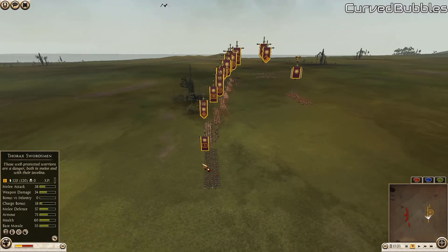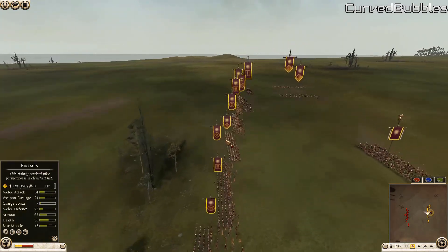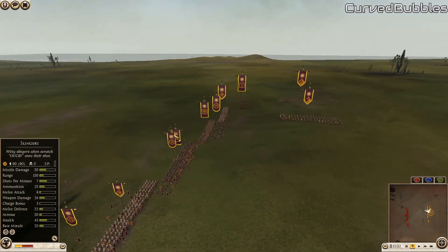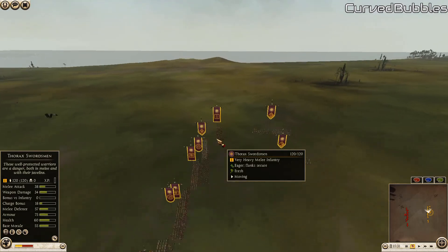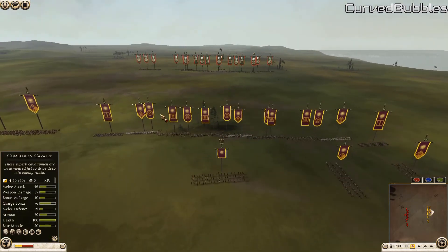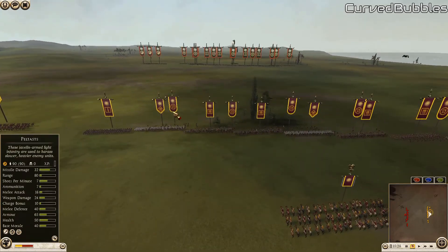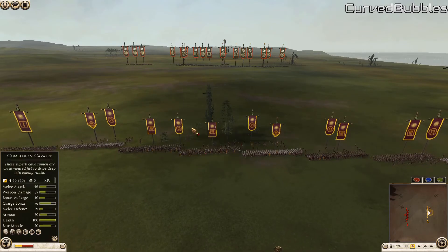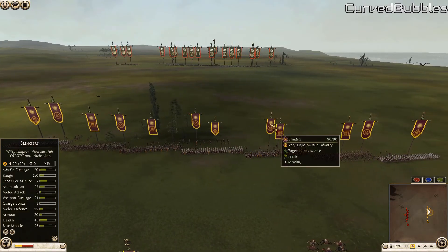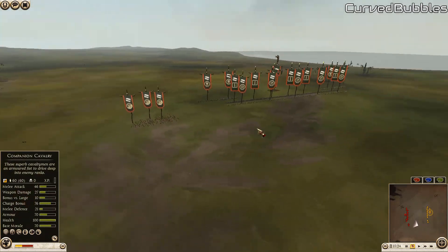Let's take a peek at his front line: a thorax on his left flank, then pike, more pike, pike again — looks like about six or seven pike units — and one other thorax. Two thorax total. For ranged units he's going with peltis, two slingers, three slingers in the middle, and two peltis on the sides — a bit of a balance.